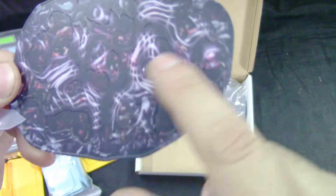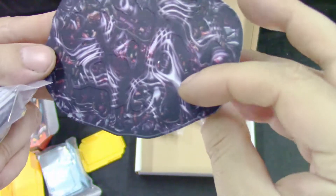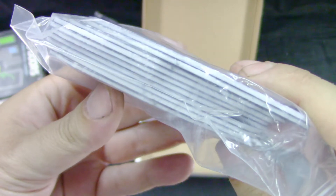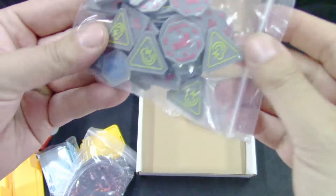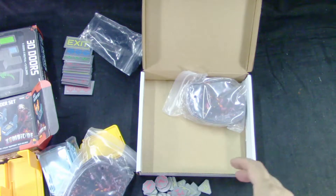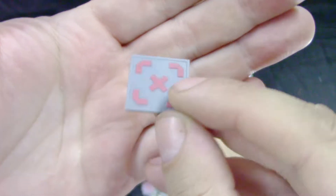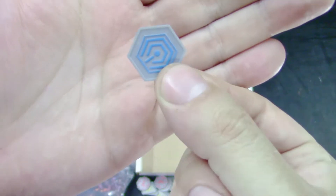They have some texture to them — nothing spectacular but looks nice. You get a bunch of them. Then we get some objective tokens. This may be the first player token — I'll take it out to show in detail. These are the objective markers.